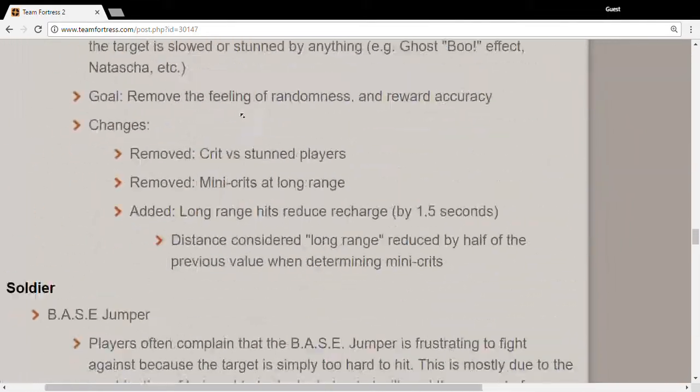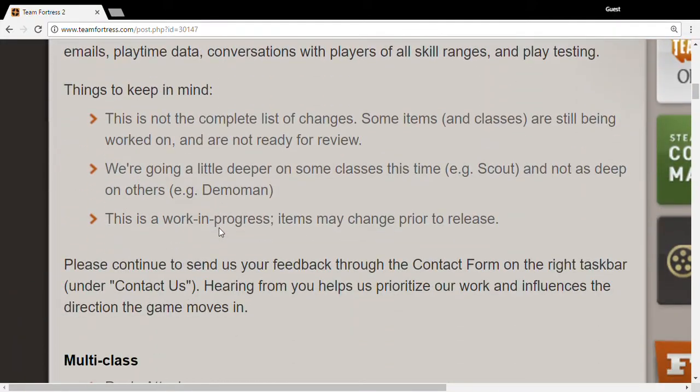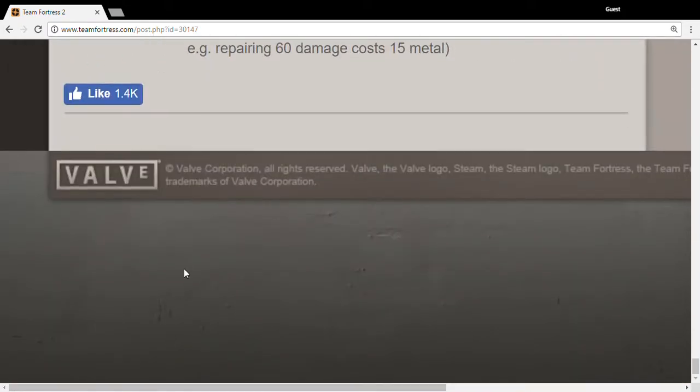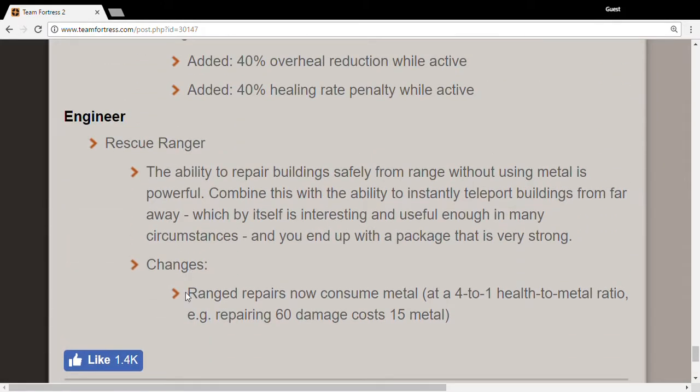I kind of feel it's pretty good overall but it's mixed for the Scout. I think the Atomizer is good, but the Flying Guillotine and Sandman changes are bad. The Soda Popper is totally awesome. With engineer, the Rescue Ranger — I'll miss the old rescue ranger because it let you preserve ammo for health only.